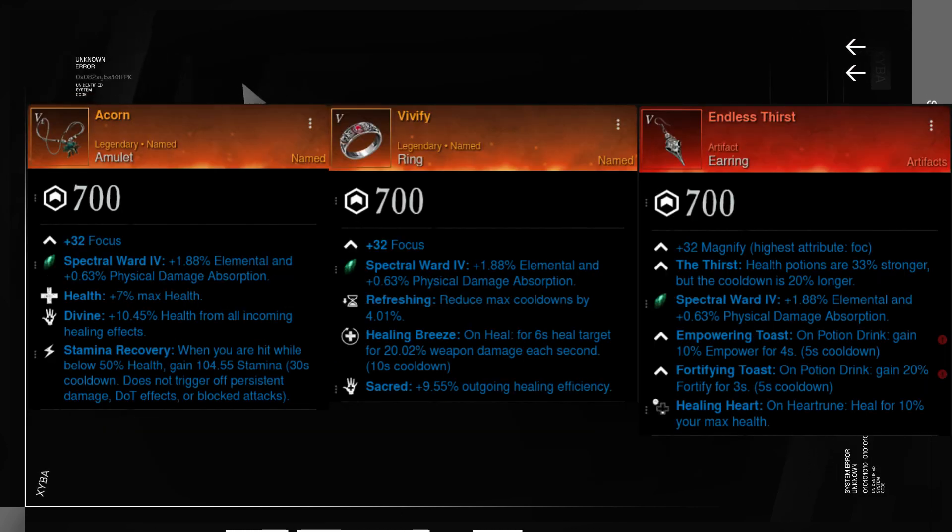With body gear covered, let us focus on jewelry. My amulet of choice is Passage of Time. It has a Constitution attribute and is guaranteed a gear score of 700 when crafted from a gypsum kiln. The primary perks are Refreshing and Stamina Recovery. As a third perk, you can pick the elemental ward of the mutation you are doing, or just select Health — it won't be as perfect as element ward perks like fire or abyssal, but it will do.